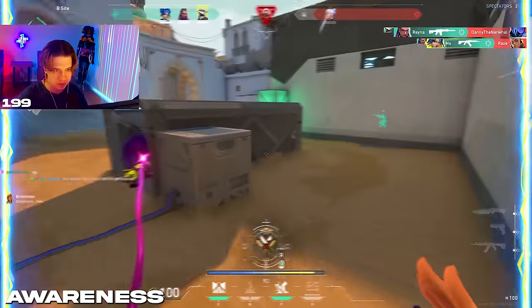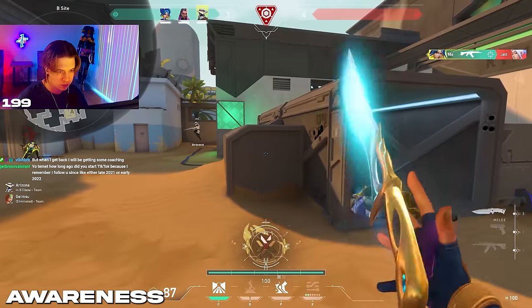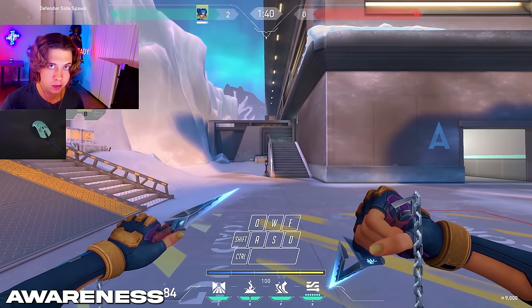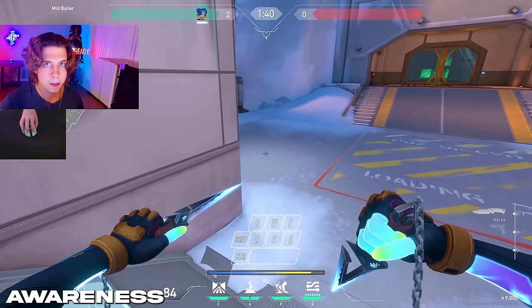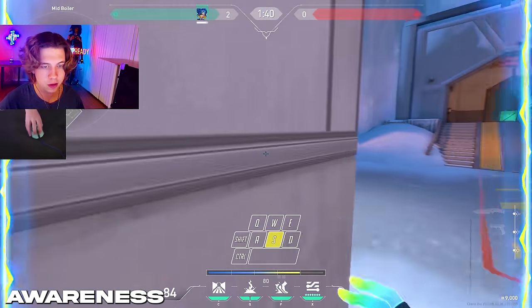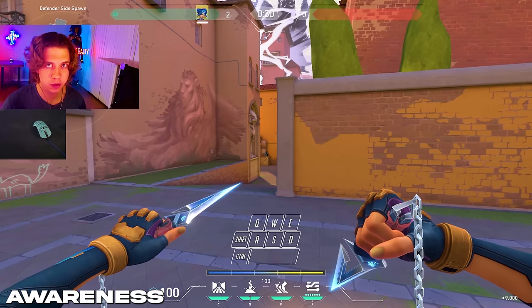Knowing where the enemy is and what they are playing will let you put yourself in the best situation possible. Something I also did in that clip is what I like to call spotting. Spotting is a lot like jump peeking but it's kind of the Neon version — it's the same concept as a normal jump peek but you also combine it with a slide. The reason spotting is so good is that not only do you get free information, they don't expect you to be wide swinging after you jump peek.